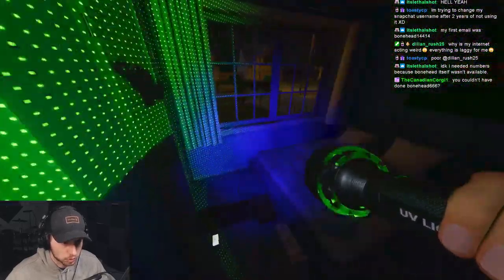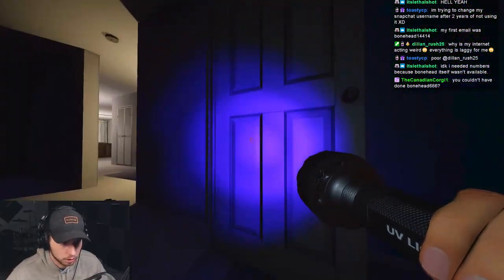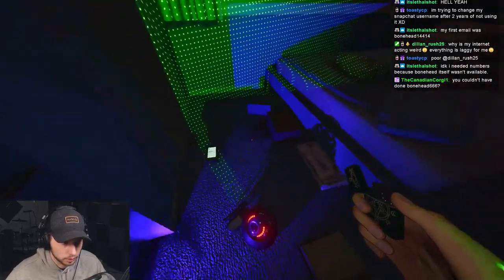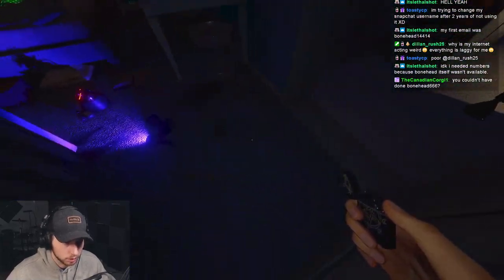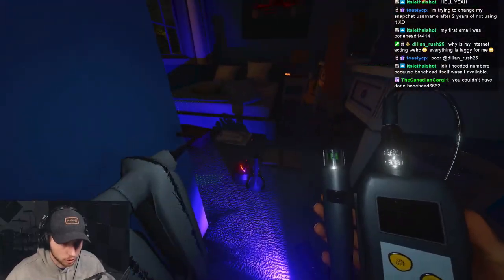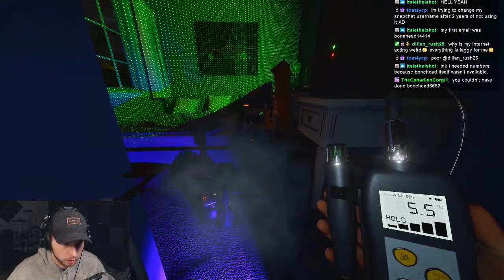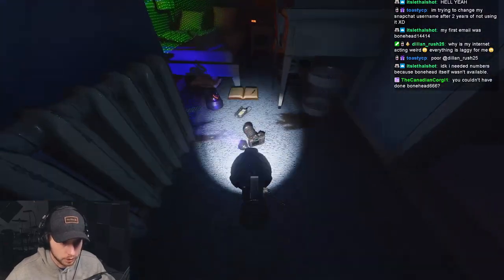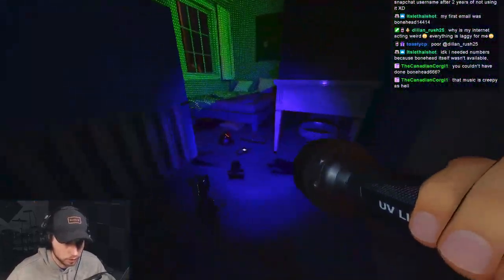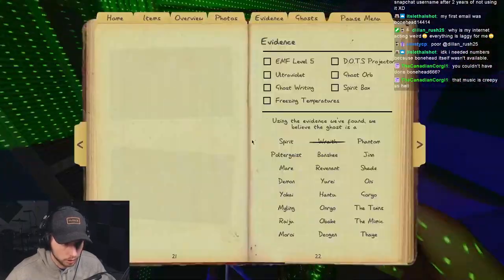Did I just see dots? It keeps touching doors. Can you give me a sign? Throw something. It hasn't written in the book yet. Check the temperature — 5.6, it needs to be like 0.3 — it's slowly going down. It hasn't left anything. Okay, we have dots.